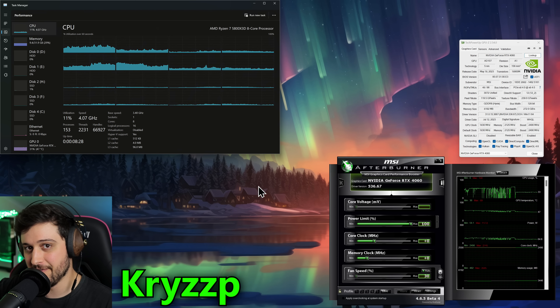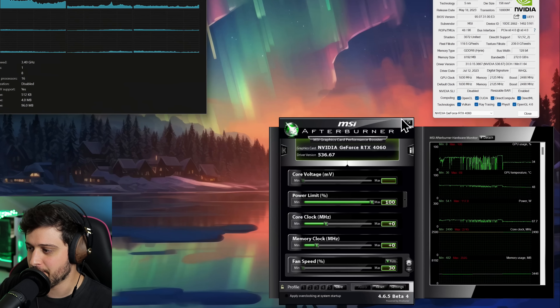Hello guys, Chris here and welcome back to another video. In this one I'm gonna be testing a GeForce RTX 4060 8GB GPU in Call of Duty Warzone 2. This is the MSI Ventus version of the card, running with the latest NPD drivers and I'm not manually overclocking it. You can see all of its specs in TechPowerUp's GPU-Z — resizable bar is also enabled. On the CPU side, pairing it with a Ryzen 7 5800X 3D and 32GB of RAM to avoid CPU bottlenecks.